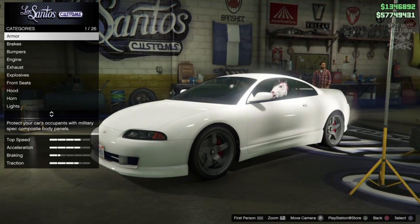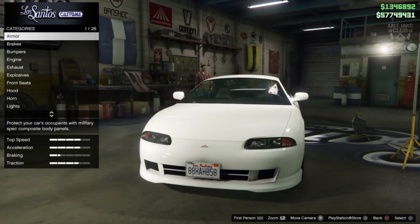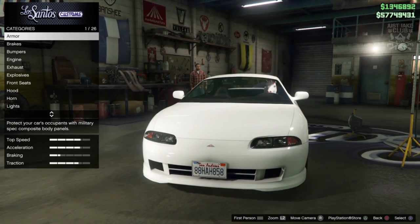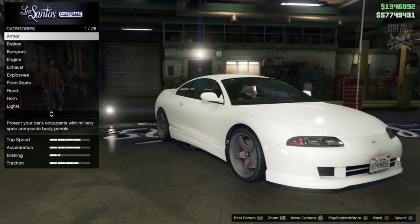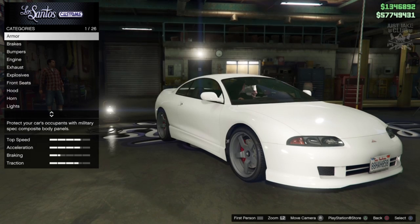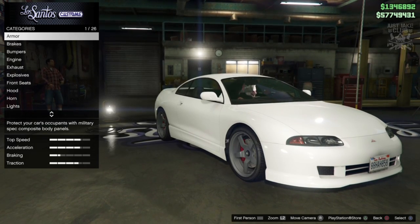We're going to be using the brand new Mybatsu Pronumba FF to create this build. It looks awesome, so much nicer than the OG Pronumbra. At the end of the video we will have a comparison of the Pronumbra FF compared to the OG Pronumbra with the same liveries.